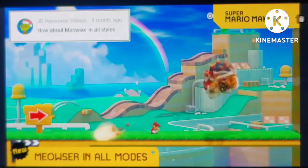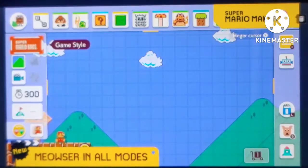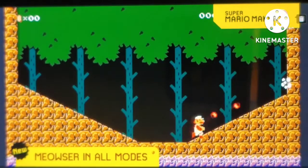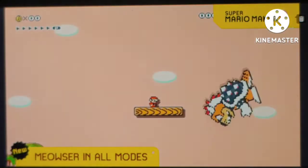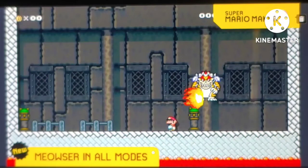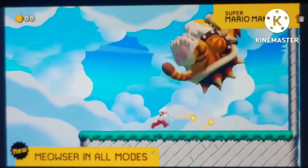We know that Meowser is your favorite thing about 3D World, so now we're adding him to all four other game modes! Now you can watch him jump constantly off-screen, flying through the air spitting fire, and shoot fireballs at you from off-screen in any game mode! We're absolutely sure you won't hate him!